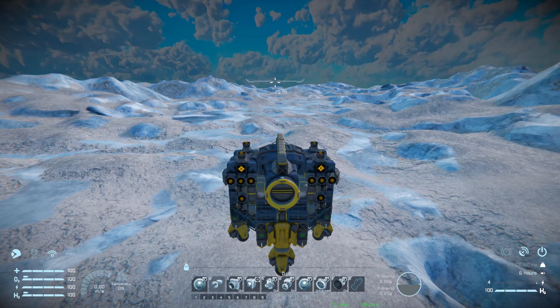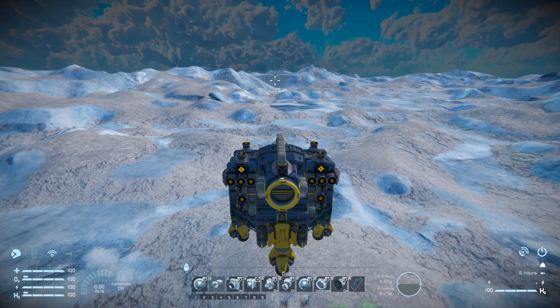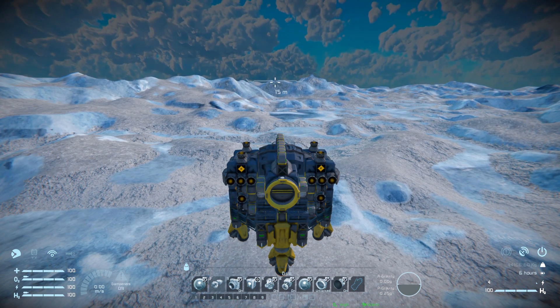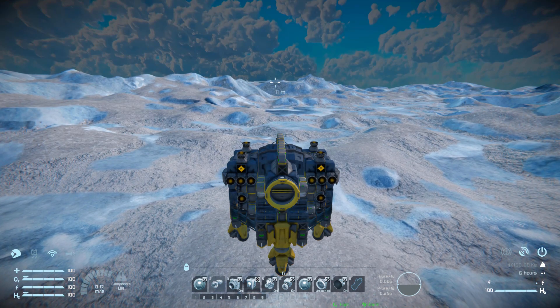Number six is to turn off our gyroscopes, which can be very useful when combined with the programmable block. So if we turn the gyroscopes off then press number four, it'll still align itself - but now I can't rotate the vehicle. You can hear the mouse moving around, but the ship is not going to rotate. I can still move it up, down, left, right - so we can keep the vehicle perfectly straight when mining down into the ground. Turning that off for the moment, number six is also for our ore detector on and off.